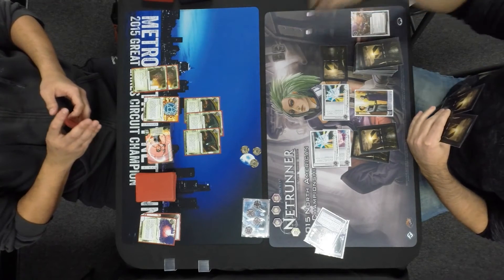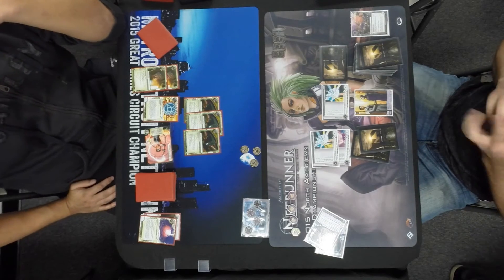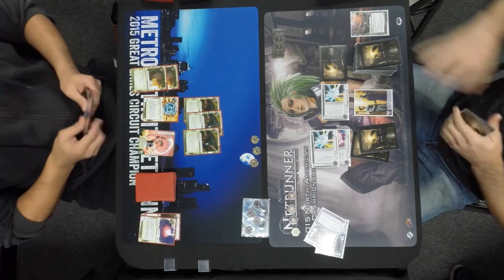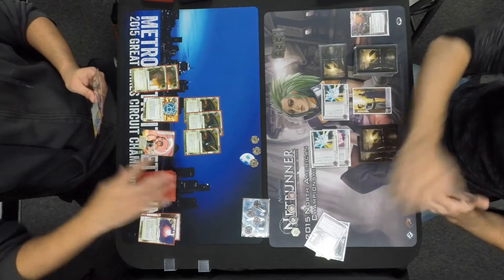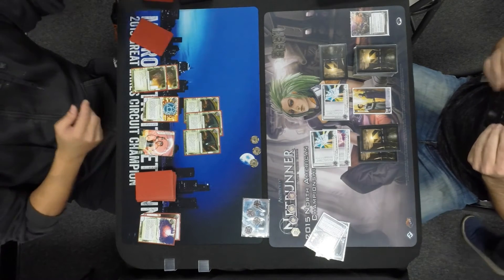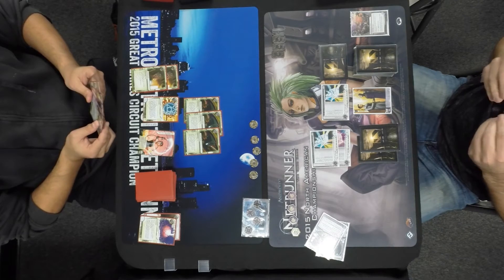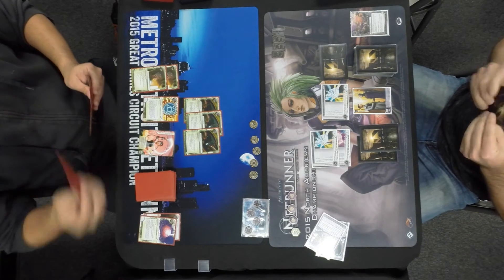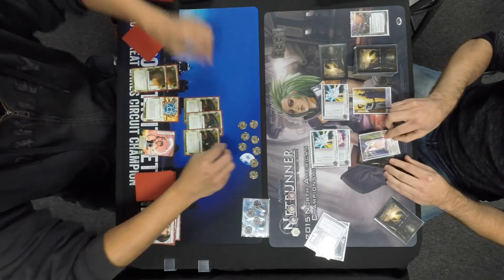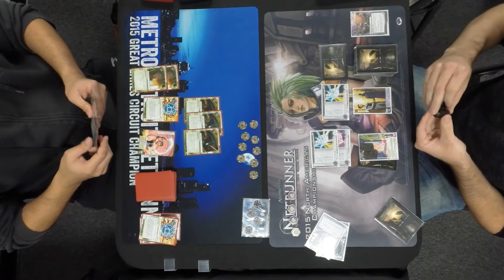John just installing another card in that remote, and Raphael just doesn't have the money. If Raphael wanted to get into that server, it's going to cost a click to run and he needs to get money. I'm assuming he plays a Lady for barriers, and for code gates either ZU.13 or Gordian Blade — both of those options are expensive. Less cost to install ZU.13, but it's going to cost more to break in the long run. Gordian is a lot more to put down, but it saves a bit of money, especially if John stacks another NEXT Bronze on that remote.